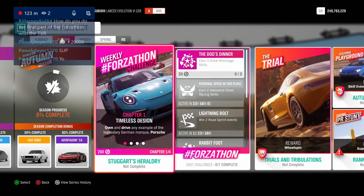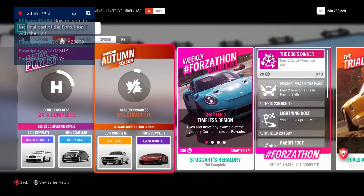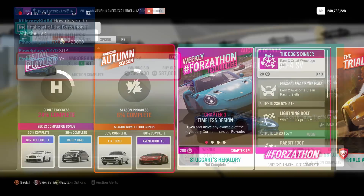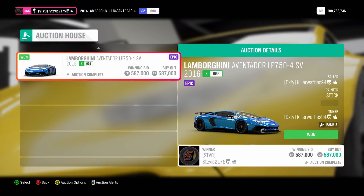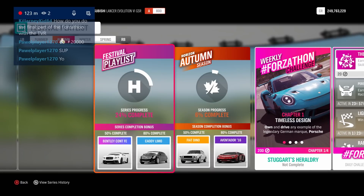Let's take a look at what we got in Autumn. For season completion bonuses, we got the Fiat Dino for 50% complete — brand new car. We got the 2016 Aventador SV as a wheel spin exclusive, a very rare car. I did get one on a previous stream from the auction house, so now I'll have two and can make two different builds. It is also possible to get the Bentley Continental Forza Edition since you can obtain 50% now that we're in the second season.